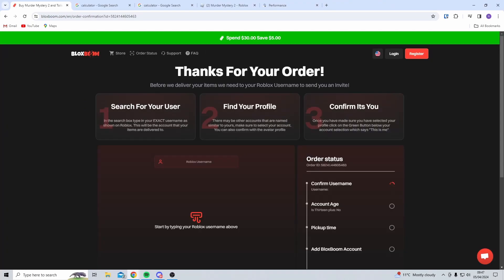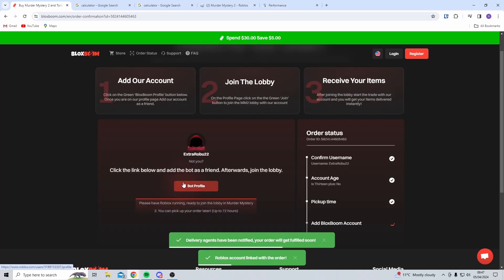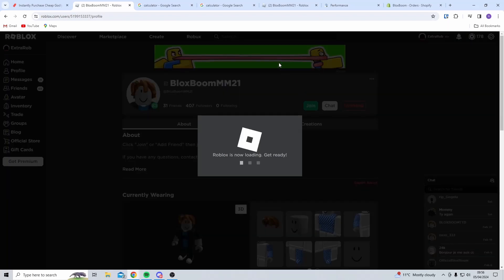After paying, we just have to input our Roblox username and follow the steps on the website. We then go to the bot's profile, where we send them a friend request, and the bot will send us a request back. On the bot's profile, just click the green join button.